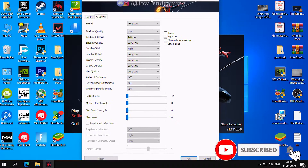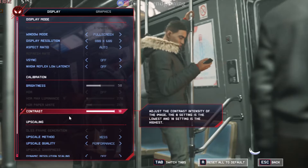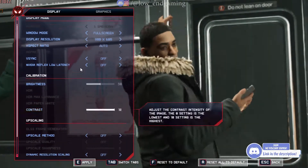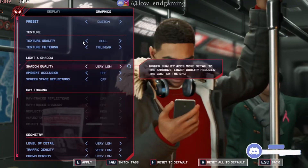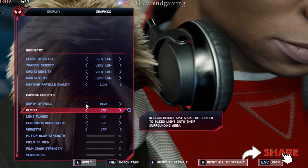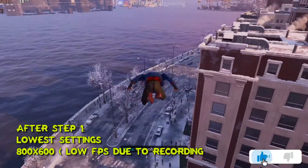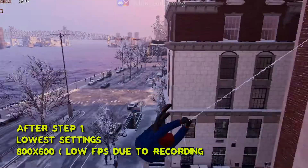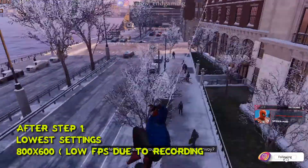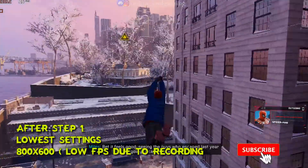After changing all the settings, open your game but don't play it now. Go to settings and click on display and graphics. Make sure that all the settings are set to the lowest possible. Once all the settings are set to lowest, then play your game. This is how the game works on 800 by 600 at the lowest possible settings — the game is giving above 15 frames per second and is smooth to play.